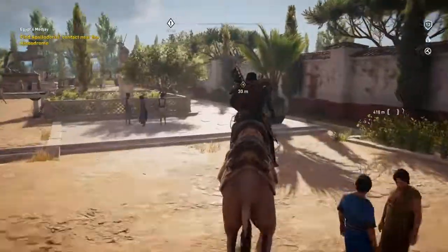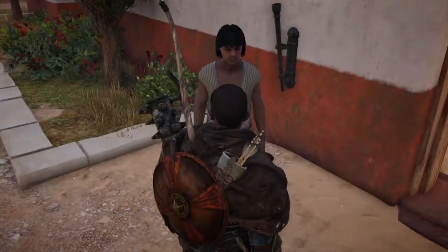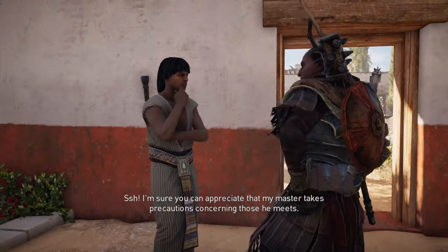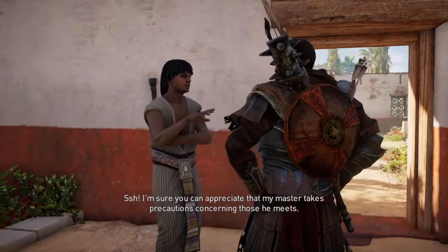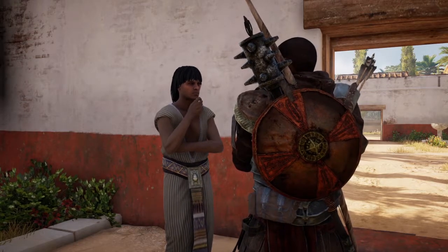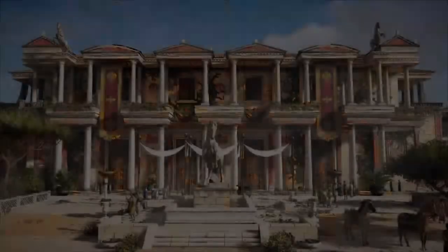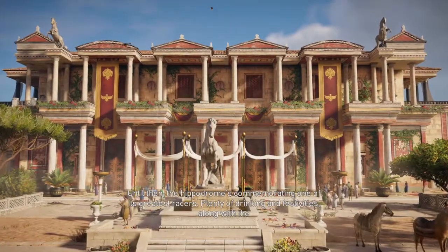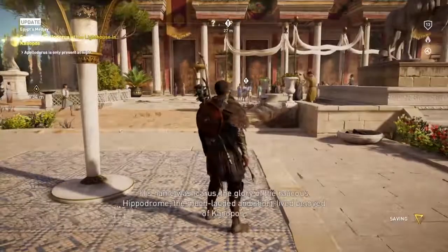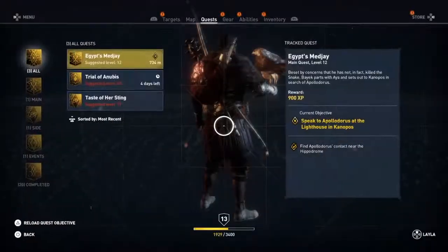Let's dismount and speak to this person. I am Bayek — Aya sent me to speak to Apollodorus. I'm sure you can appreciate that my master takes precautions concerning those he meets. I have a question only he can answer. I will tell him you seek his counsel and that Aya recommends you. Wait for tonight — if he sees fit to meet you, you'll be found near the lighthouse. Until then, the Hippodrome is commemorating one of its greatest racers — plenty of drinking and festivities, along with the races themselves. Near the lighthouse — and that's got to be a night time thing.